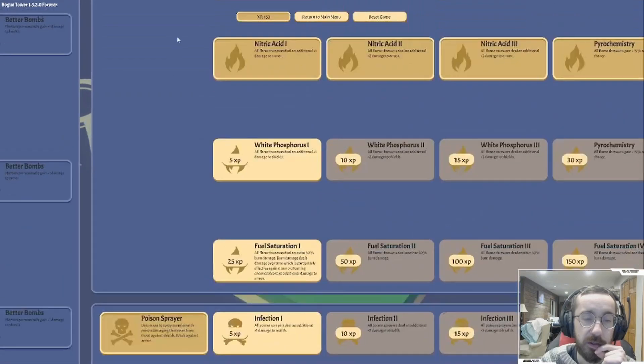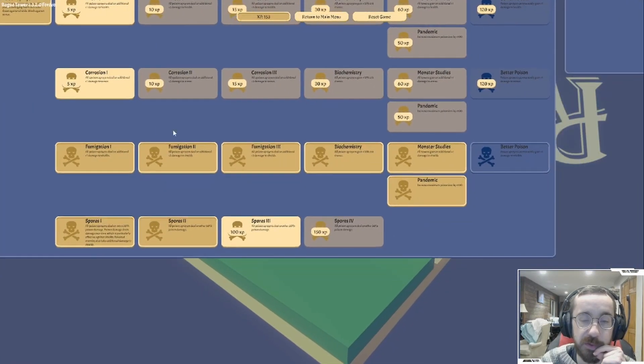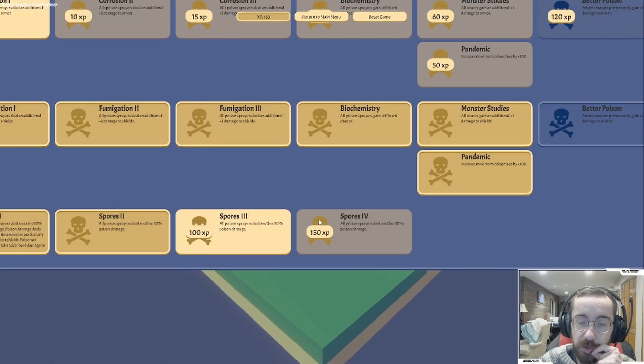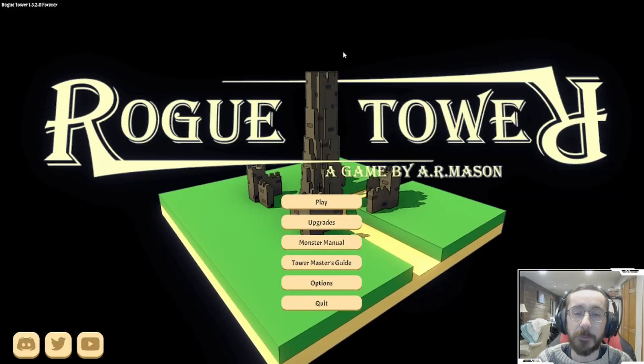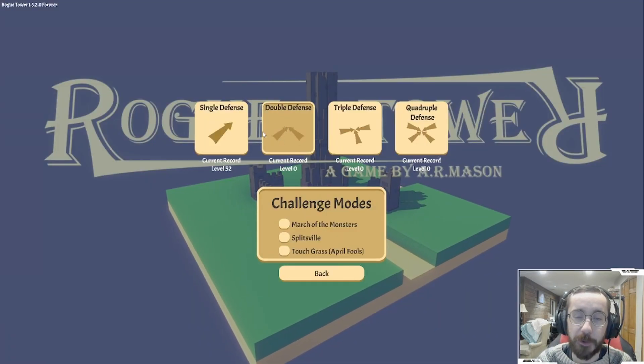We got that - we've upgraded the frost tower completely. I'm gonna hold off on the flamethrower for now. Poison sprayer gets a lot of use usually. We have 153, I can't get that yet. Let's see how that works out. And as promised in the last video, we're gonna try our first double defense.